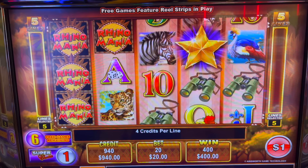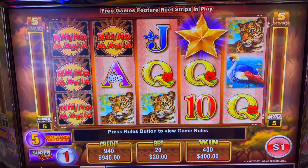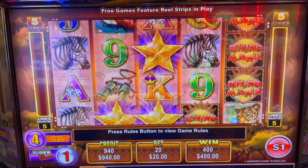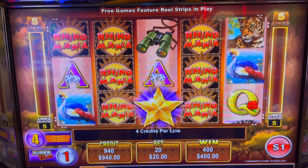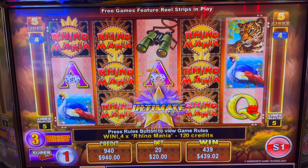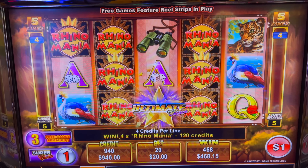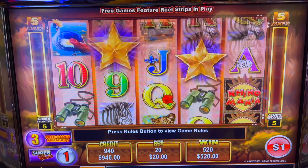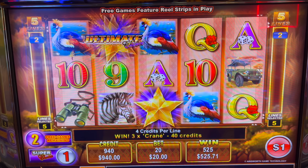2x here. Three of them — we need three of the gold stars. A little something, 120 more. And the super choice games, so we're going to have a chance to re-trigger in there as well. I think we're going to have to choose what we want for a multiplier. One more — robbery. That would have been huge.